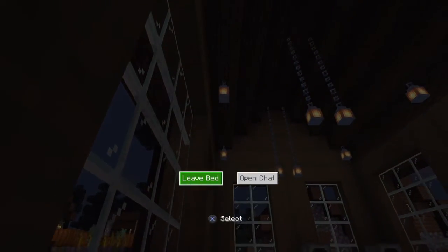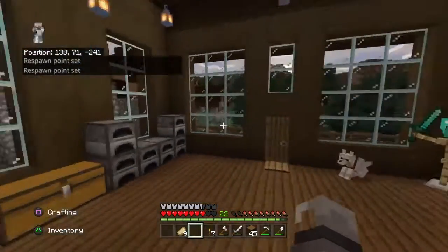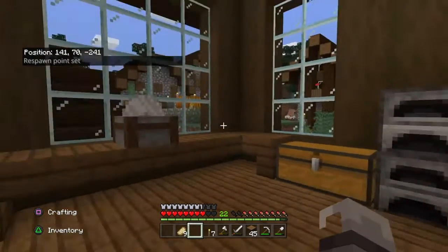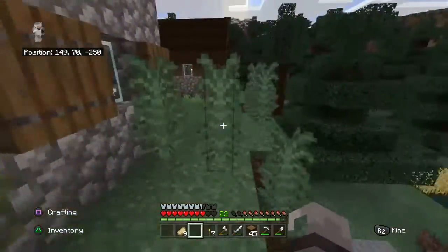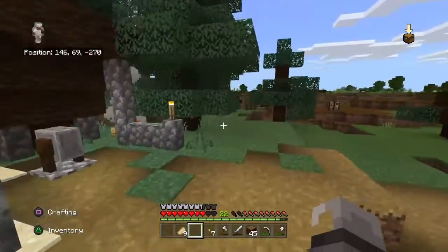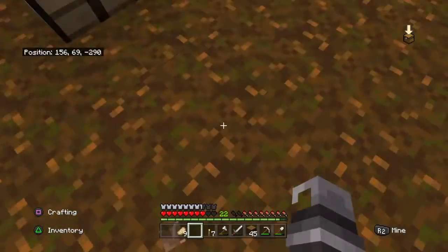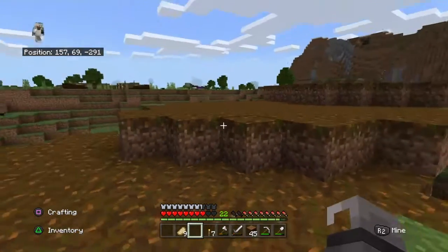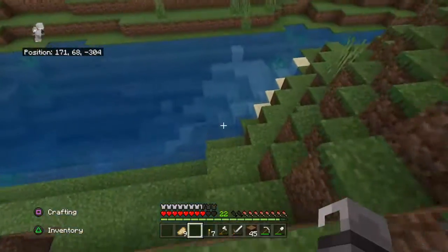I'm just going to go ahead and sleep and talk about what I'm going to be working on in this episode. I'm going to be building a mansion and this mansion is going to be 117 blocks long. I've already built most of it in creative mode just to get the design down. I'm going to be using spruce for this build, so I had to place some mega spruce trees — that's why there's podzol.